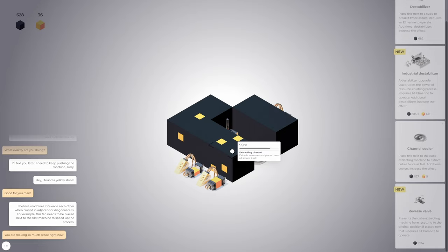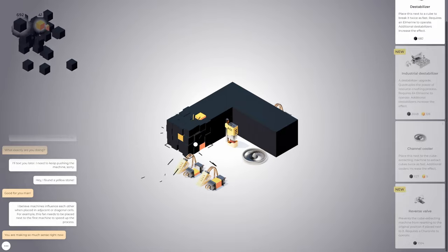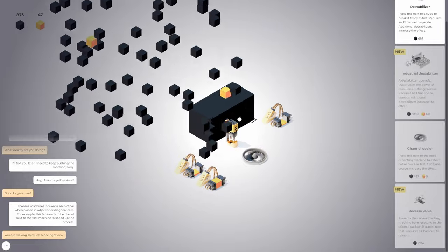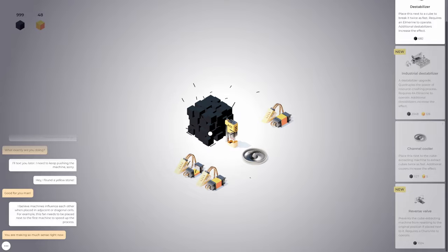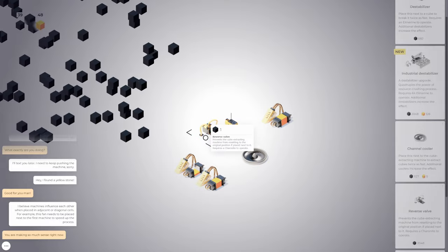Down to almost 100 meters. We can grab another destabilizer — I'm going to save up for the reverse valve. There we go. And that should do it — reverse valve. It's got a little wire that tells you what it's affecting. That's very nice, I like that. So now if I put this down and just kind of let go — oh no, it still goes up. Because I have to load it — it requires a Caronite to operate.